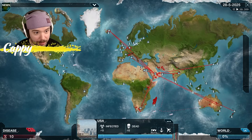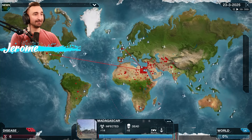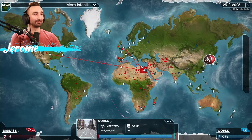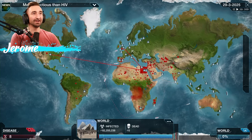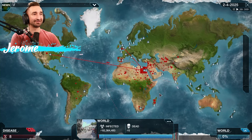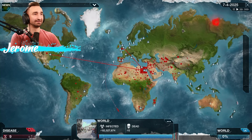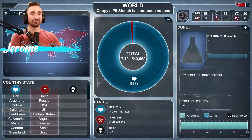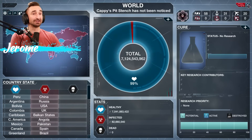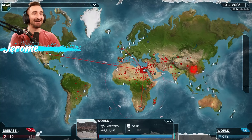We made it to Russia. There are still significantly more countries we haven't infected compared to what we have. Decreased future research speed — good. 24 DNA points for the next one? 'Create bacterial shell to protect against all climates.' That actually sounds fantastic. It's only eight — I might want to get that next. Did you see it? It went. It's spreading. It's going. It's popping off.